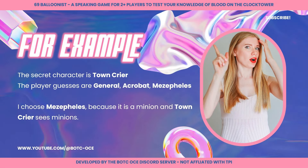For example, our secret character is Town Crier. Our players have guessed General, Acrobat, and Mezethelis. We have chosen Mezethelis because it is a minion and Town Crier sees minions.